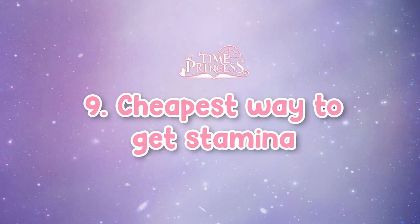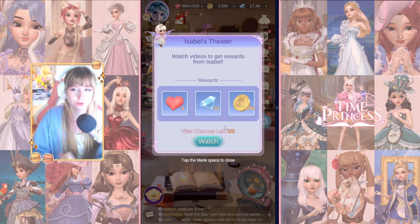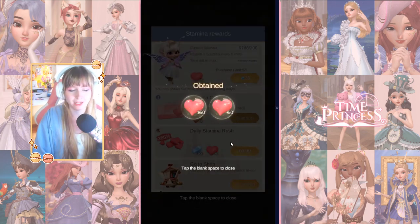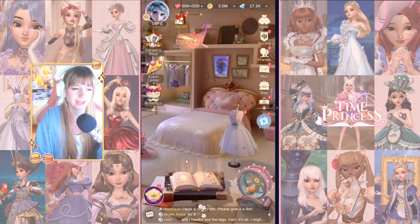Tip number nine is the cheapest way to get the most stamina. Definitely watch ads five times a day — I know it's boring, but you don't only get 25 stamina, you also get 50 diamonds and 5,000 coins, which you need for crafting. It only takes about five minutes a day. You can also buy stamina for 35 diamonds for 25 stamina up to five times a day, though it gets more expensive each purchase — about 1.4 diamonds per stamina. The stamina card costs 300 diamonds, gives 150 instantly and 50 daily for six days, coming to 0.6 diamonds per stamina — definitely the cheapest option.